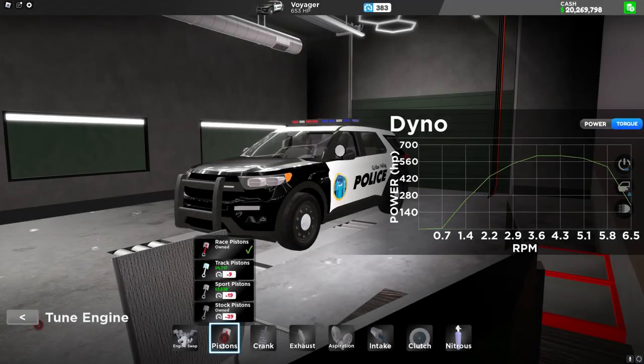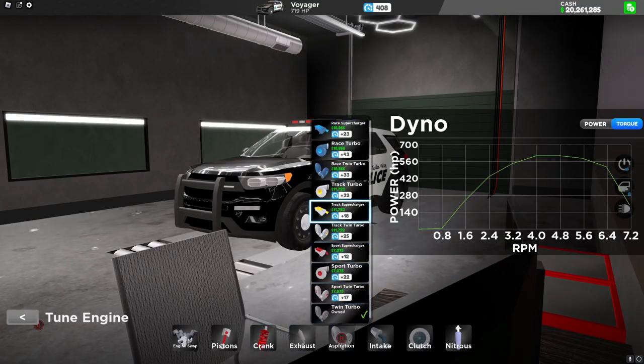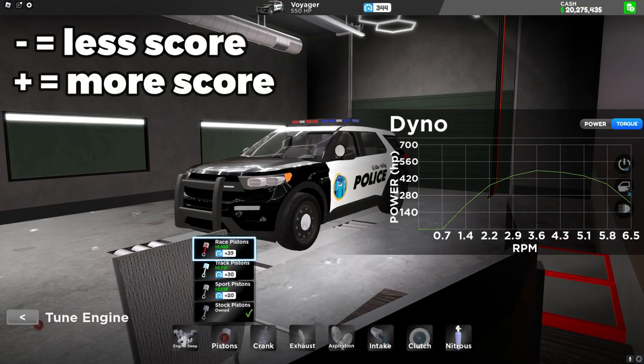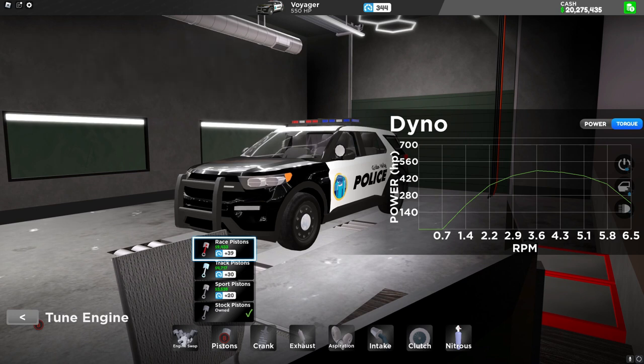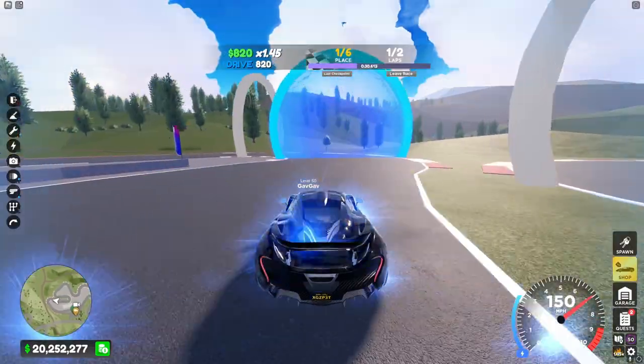To give your car a higher score, you'll need to upgrade it. Each upgrade either increases or decreases your score. You can tell if it's going to give you more or less score by seeing if it has a red color or a minus sign, or a plus sign. But just because it shows more score doesn't mean it's better — you'll have to drive it around and test it out.